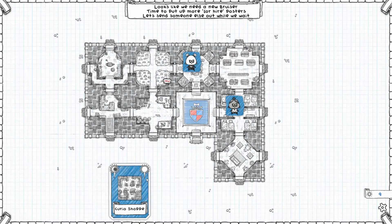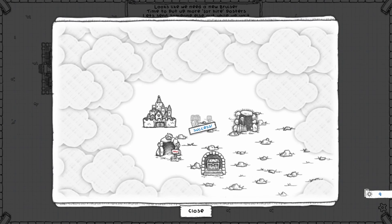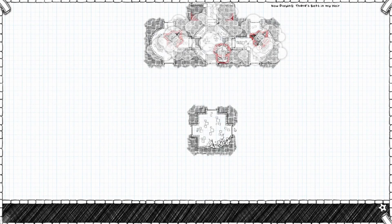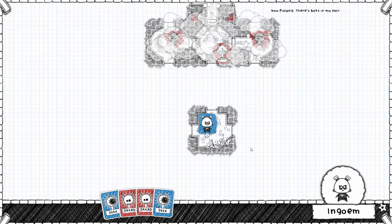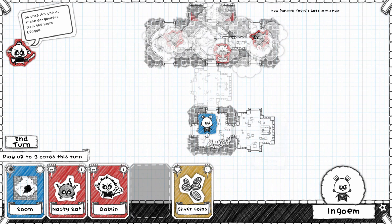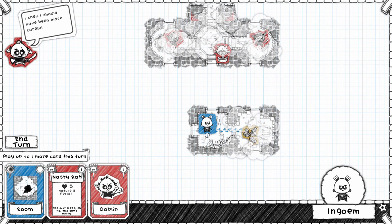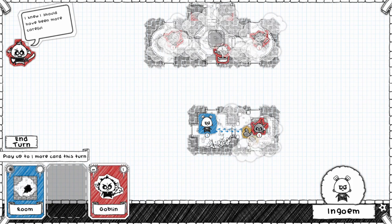Might as well get more stuff. Let's go exploring once more. We got a room, some coins, and a Nasty Wrath.